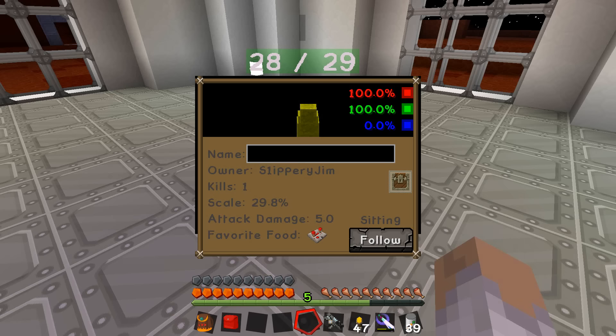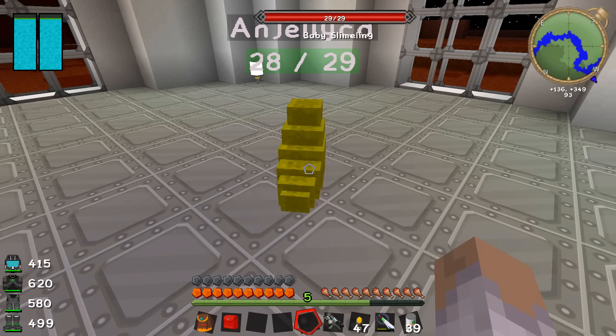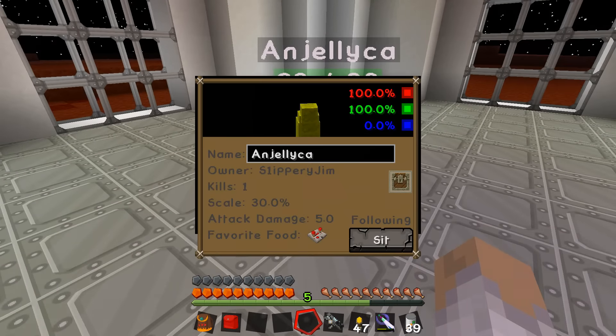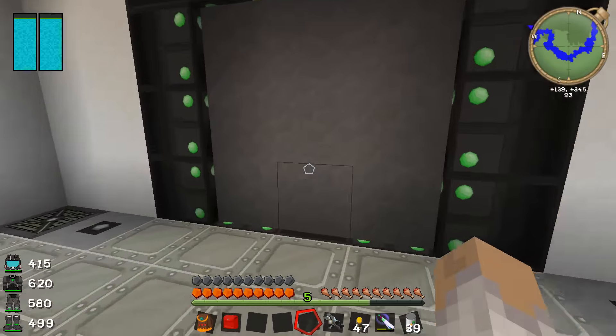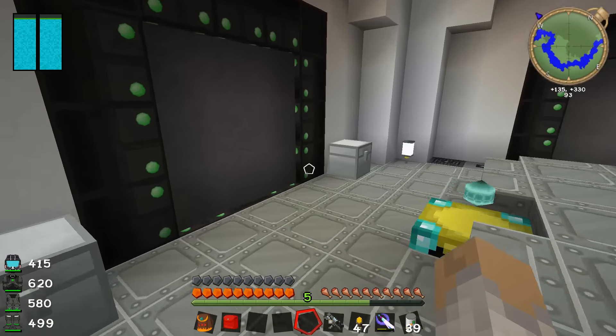I've been thinking about this and come up with the name Anne Jelly Jelly Car. Get it? Because she's made of slime? Jelly? Yeah it's a pretty bad name but never mind, I apologize. Anyway she's probably going to come with us on our next trip but I might leave her outside any dangerous caves or locations that we come across.